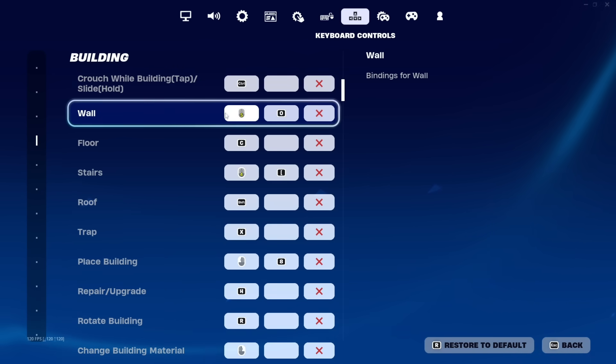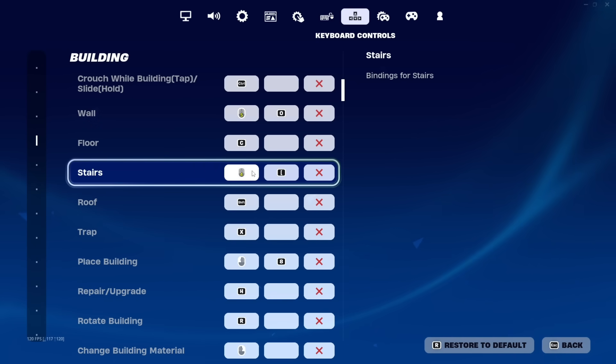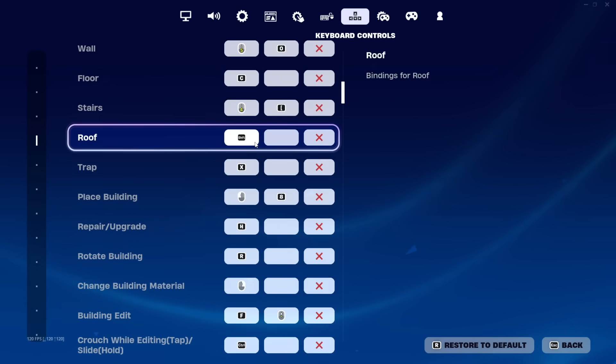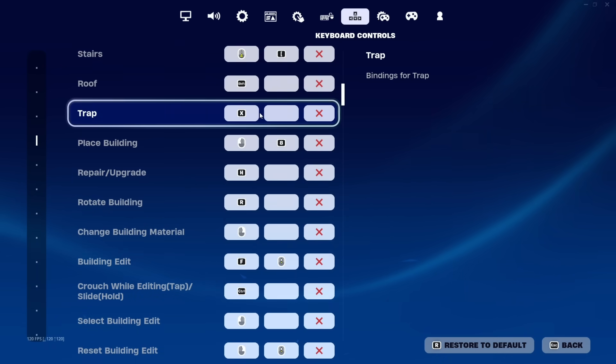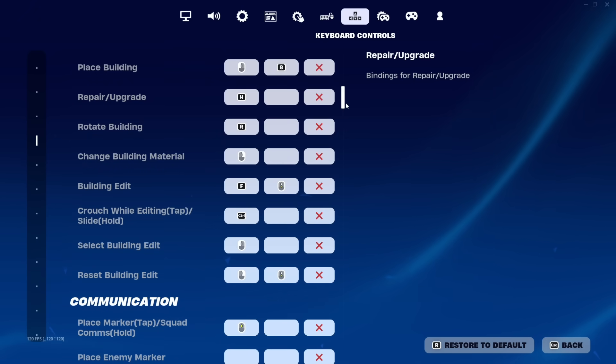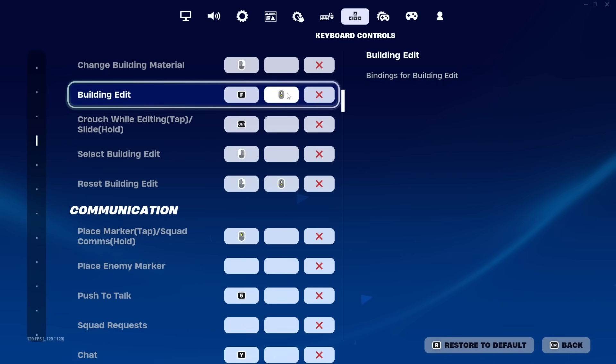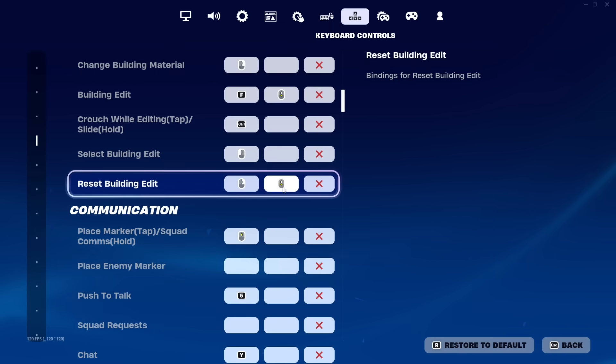Now onto building. For my wall, I use a side mouse button — most gaming mice have two side mouse buttons, and one is bound to wall. The floor is C. Stairs is the other side mouse button. My roof is shift — that's my cone. Trap is X. My rotate building is R, and building edit is F. For scroll wheel reset, secondary bind both building edit and reset building to scroll wheel down — that gives you instant scroll wheel reset, which is very powerful.